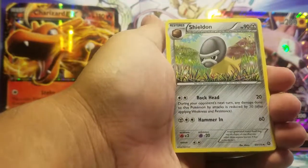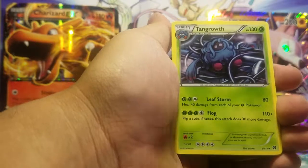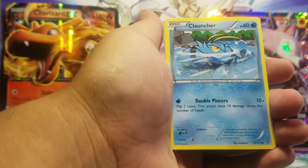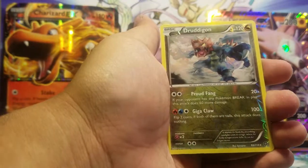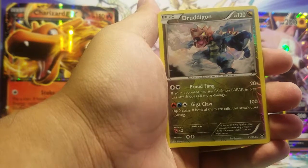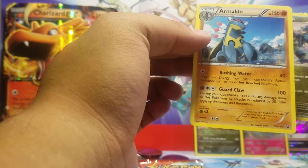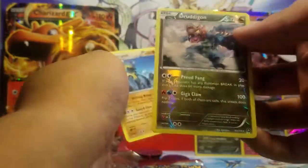A Shield Forme, Special Charge, Tangrowth, Chimchar again, Rufflet, Shellos, Cruncher, Meowth, Druddigon — I said that wrong — and wow, there are two rares! A reverse holo rare and we get Aromatisse. I'm really saying these names wrong, but we get two rares — a normal rare and a reverse rare.